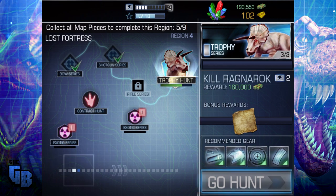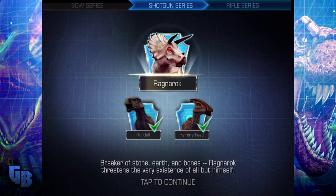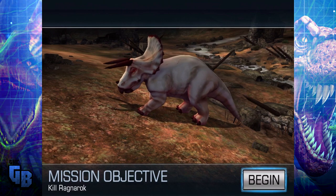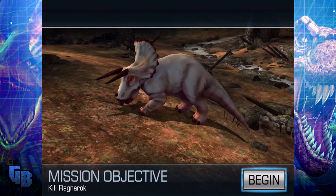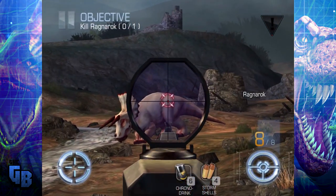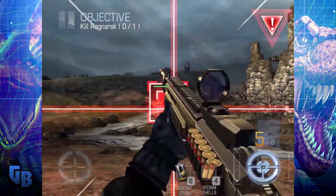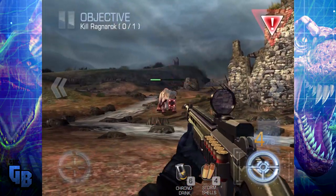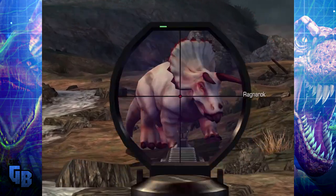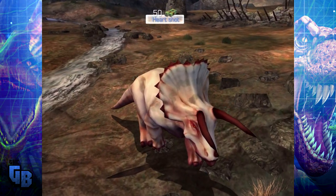And here it is - Ragnarok, to unlock the rifle series. 'Breaker of stone, earth, and bones. Ragnarok threatens the very existence of all but himself.' I'm pretty sure he doesn't, I'm pretty sure he's completely harmless. However we're going to prove that wrong by shooting him, eventually killing him. Oh my god he's not stopping - oh no! And just like that, there you go. Poor defenseless creature - killed with just a hard shot.